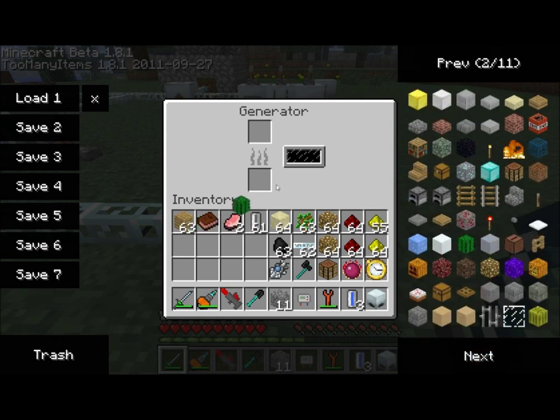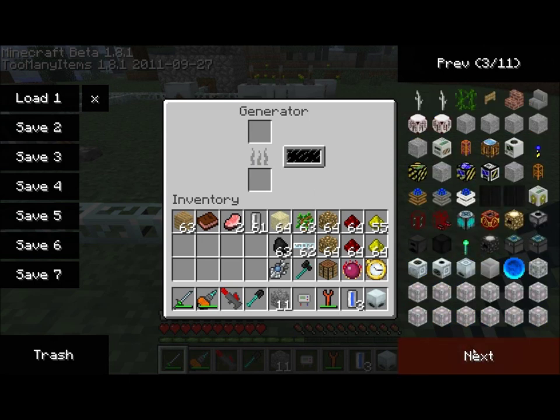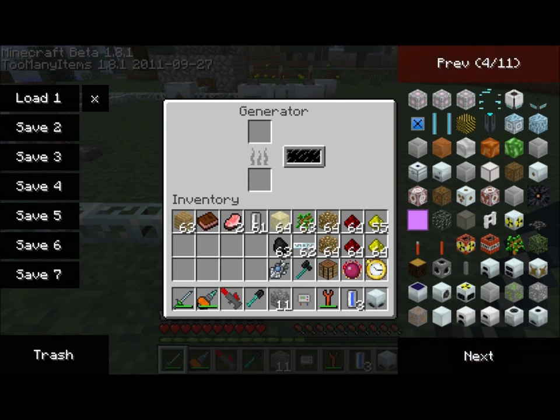So if I throw in a cactus here, I get 125. Not very much, but for cactus and reed — something that's really easy to farm — yeah, not too shabby.